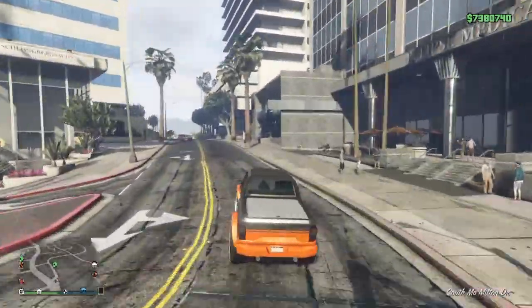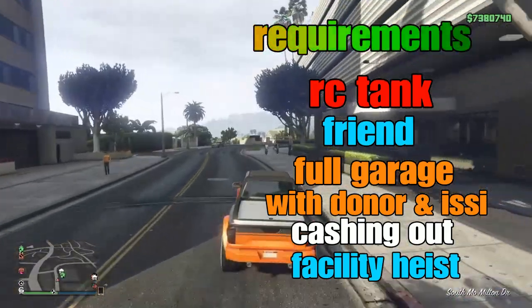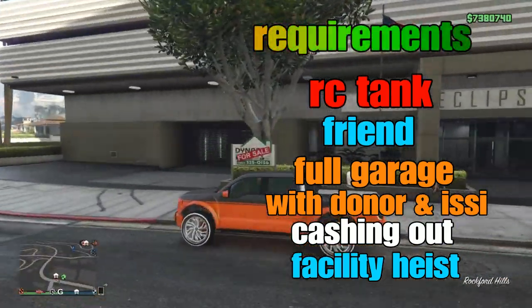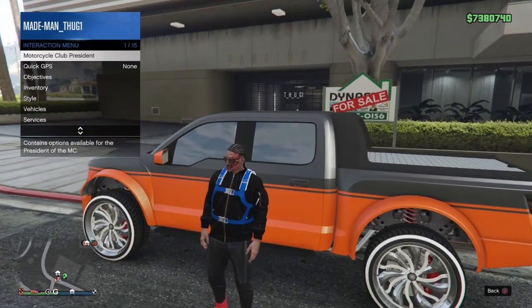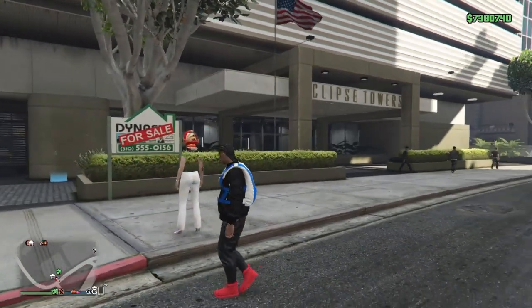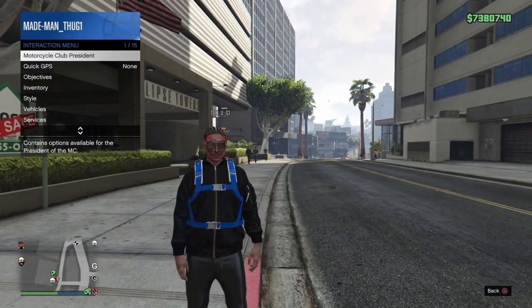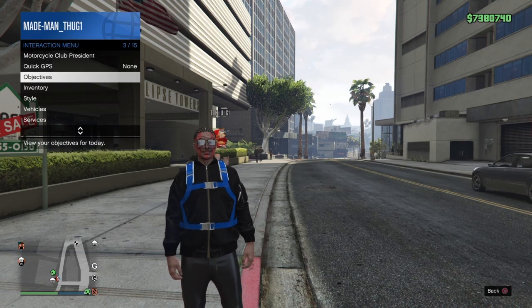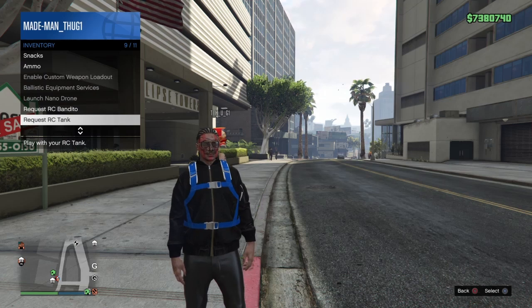First and foremost, you will need an RC tank to do this glitch. In addition to that, you'll need a friend. You'll also need a 10-car garage completely full. In that full 10-car garage, you're going to need an Issy fully upgraded — the Issy is the Arena Wars car — and it needs to be in this 10-car garage. Also in that 10-car garage, you're going to need the donor car. The donor is the car that we'll be losing, but we'll be transferring the mods from that donor to our RC tank.